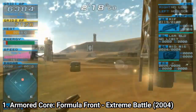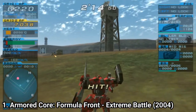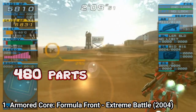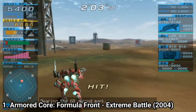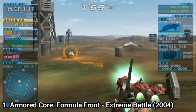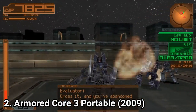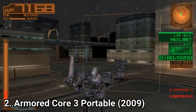In my opinion the most impressive part about the games is the mech build. For example, Armored Core Formula Front has 480 different parts you can use to build your robot, and with those parts you can modify the following: Head, Core, Arms, Legs, Generator, Fire Control System, Booster, Radiator, Radiator Extension, Right Arm Weapon, Left Arm Weapon, Back Left Weapon, Back Right Weapon, Right Hanger Unit, Left Hanger Unit.